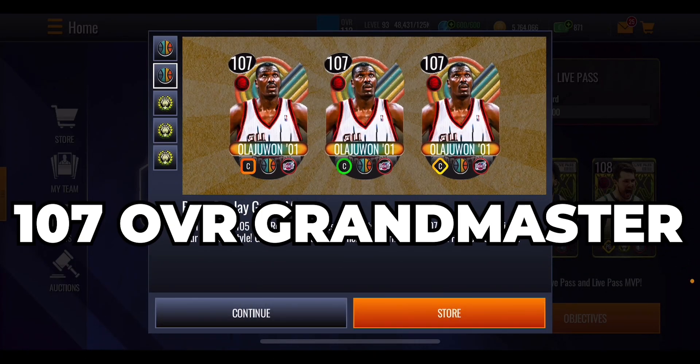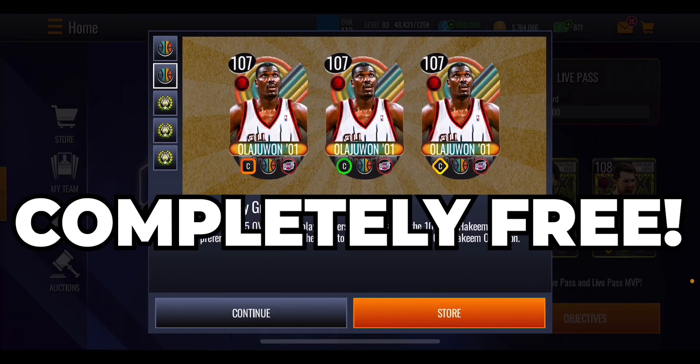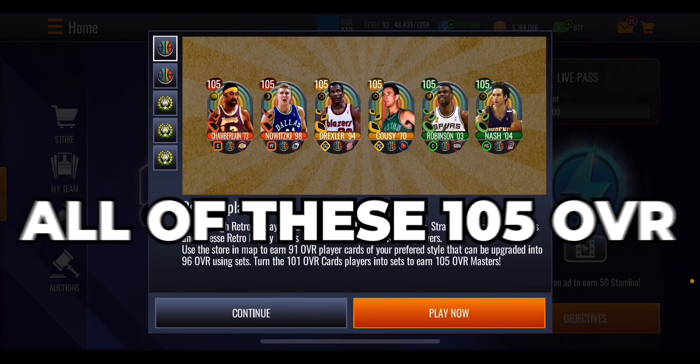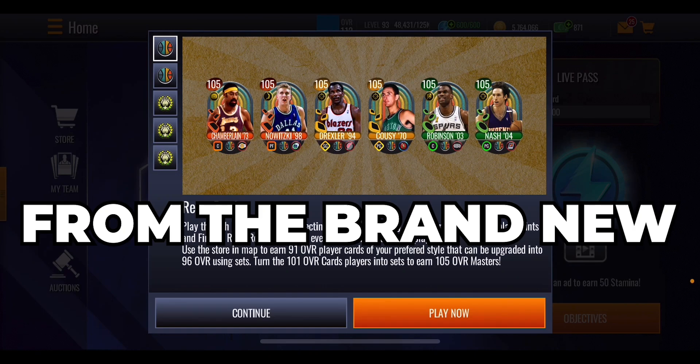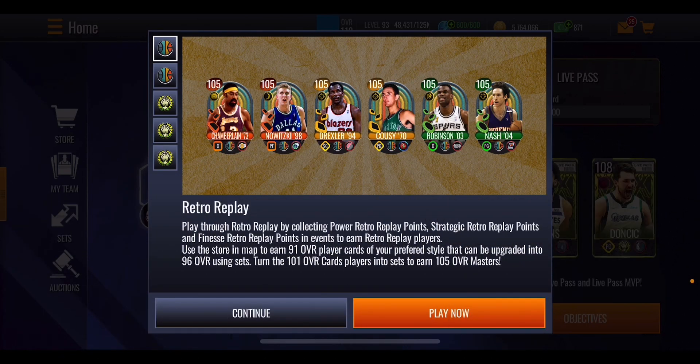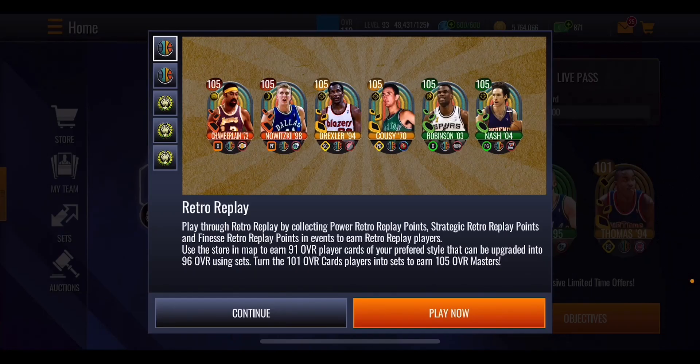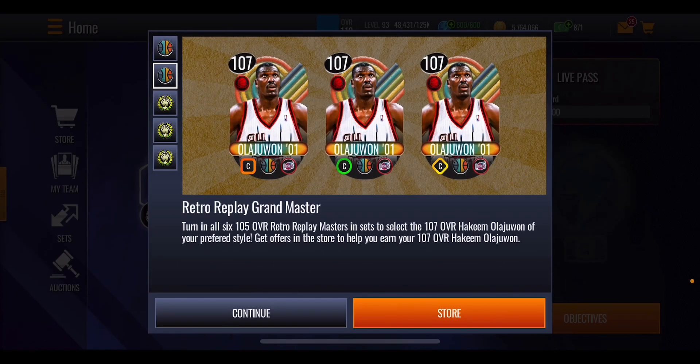You can get this 107 Grandmaster Hakeem Olajuwon completely free and I'm going to show you exactly how you can do that, as well as getting all of these 105 masters from the brand new Retro Replay promo. Unfortunately all of these guys have got a position boost on them and it is looking like it's going to be a simple gold boost, which is a bit annoying, but you could still potentially get these guys and sell them when they become auctionable.